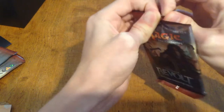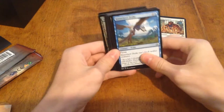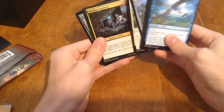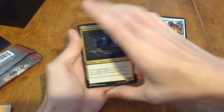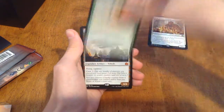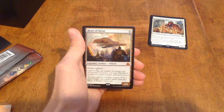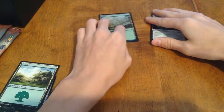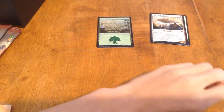Third pack — another Drake in the front. Let's see: Worldfast Engineer, Cogwork Assembler, Lifecraft Awakening, and a Heart of Kirin. That's the other bomb card — that's a nice one. Awesome. And with a Foil Forest and a normal Forest. Awesome pack. Good way to start out the bundle.